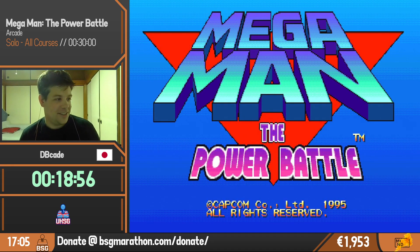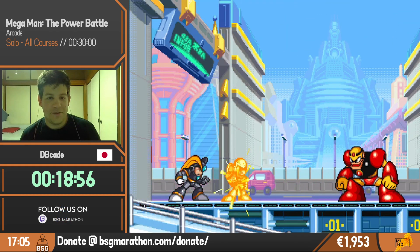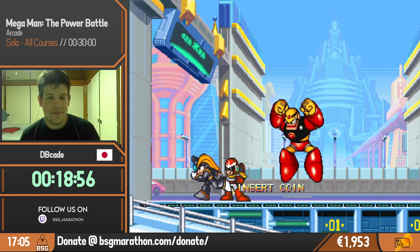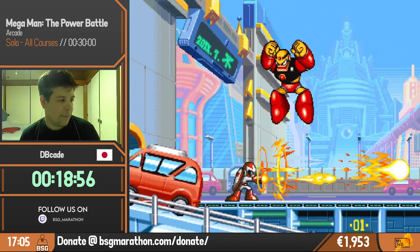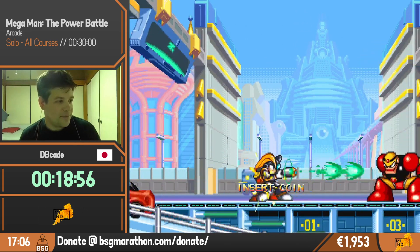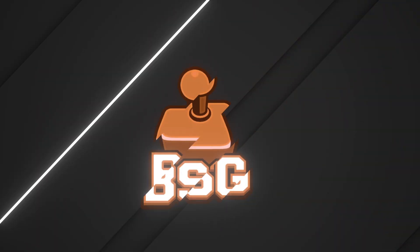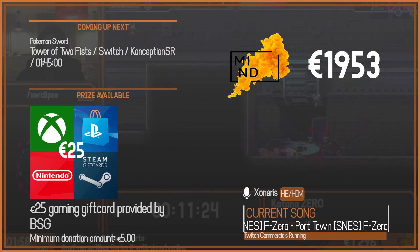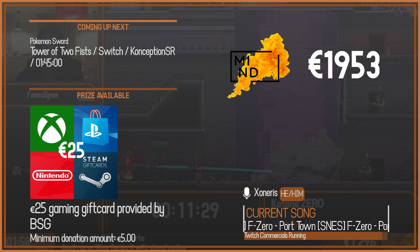GG, and thanks for the run. Coming up next we got the Pokemon Sword Tower of Two Fists run by Conception. We will be jumping into a quick intermission, but don't forget you still have a few minutes if you really want to see Bulbasaur instead of Squirtle — you only have about five-ish minutes. Jumping into a quick intermission, and when we're back, Pokemon.